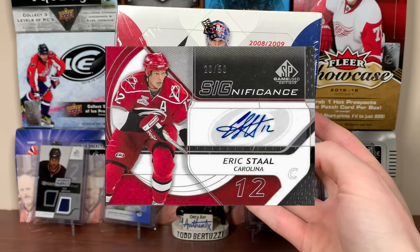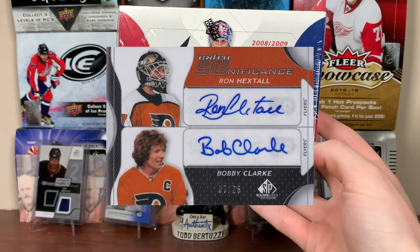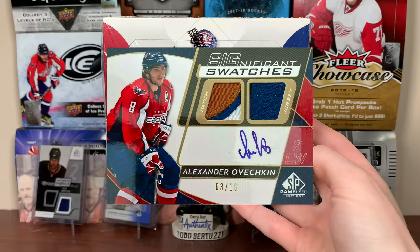But first we'll start with autos because they are less important than the memorabilia. There's rookie exclusive autos, there's Significance — which kind of reminded me of Sign of the Times — sticker autos, where you can get duals and triples of those. There's Significant Swatches, like a dual jersey auto, numbered to 50, and parallels to those as well.